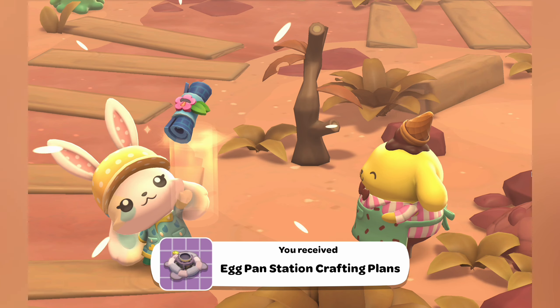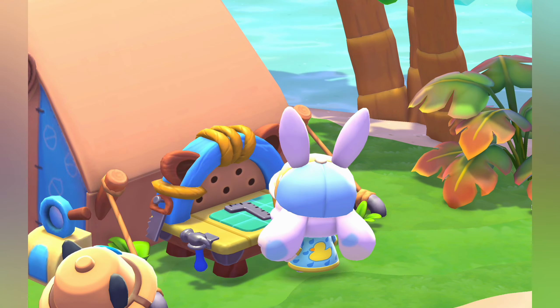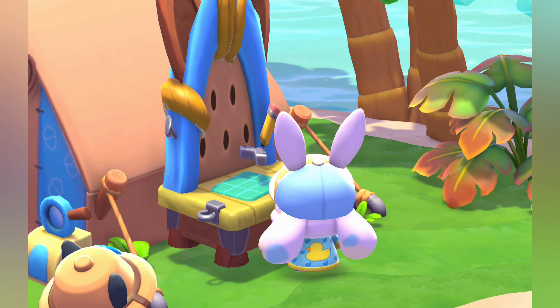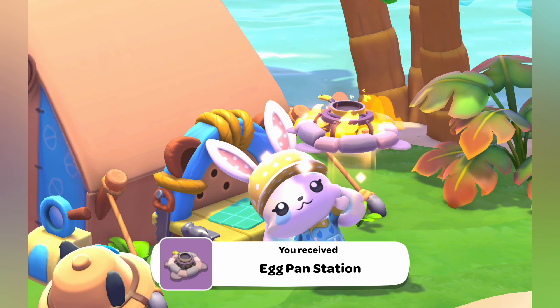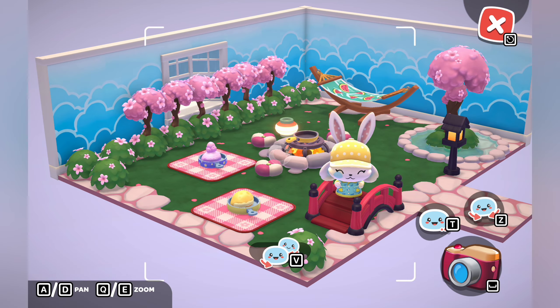At the end of this first quest you get the crafting plans for the egg pan station. This means you can craft it and put it in any visitor cabin or even your own. This is really useful so you don't have to run all the way up there every time you want to make something.